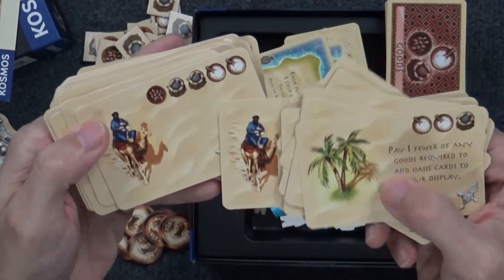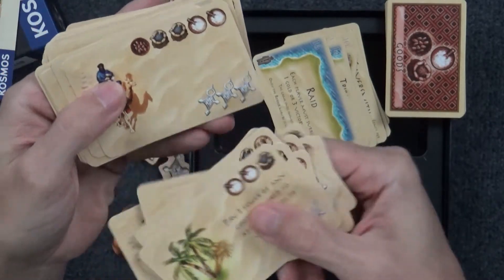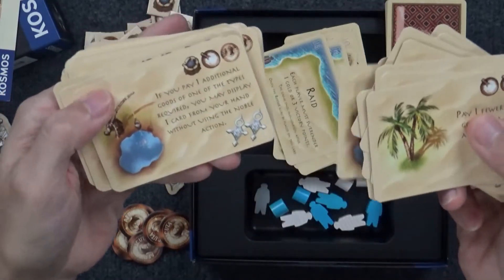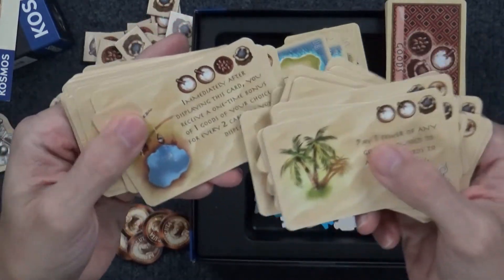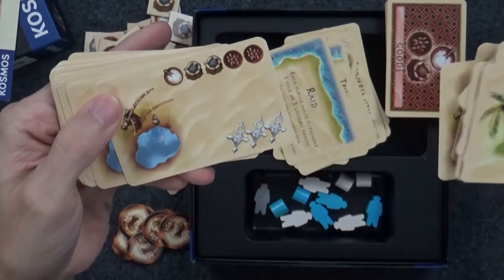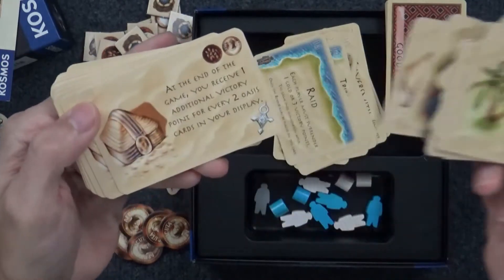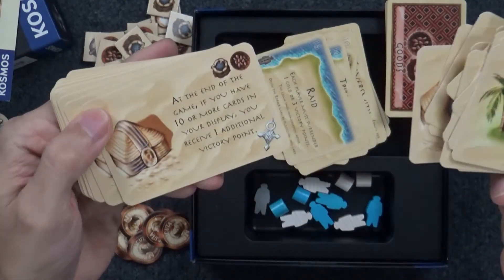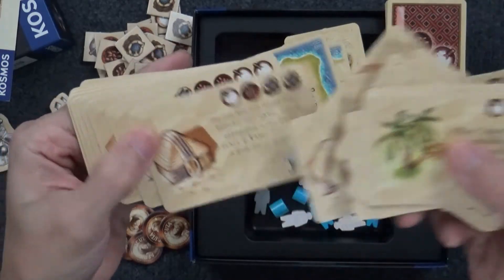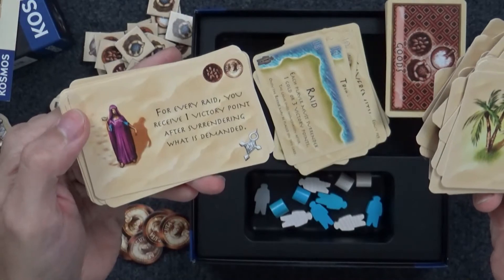As you can see, in the top is the cost row to purchase the tribe card, and in the bottom are the victory points. Some of these tribe cards have lots and lots of text, and some have none. Initially you might think that might be kind of confusing, but as you're playing the game, no, it really is not. The game plays very cleanly.